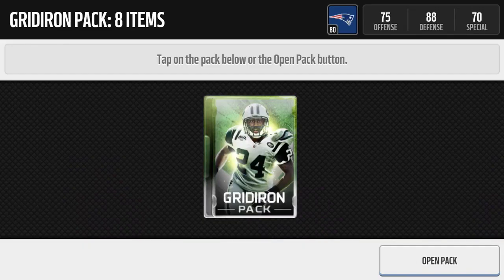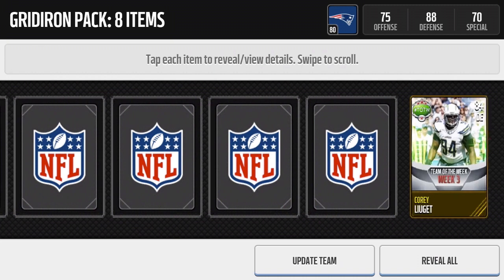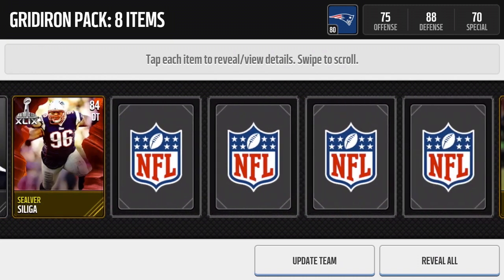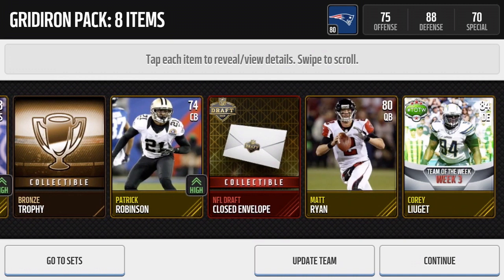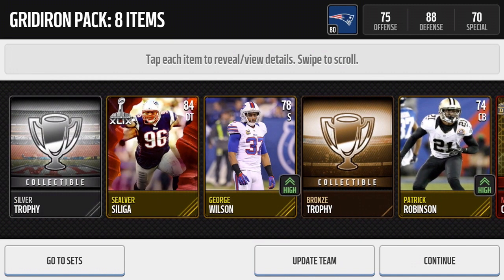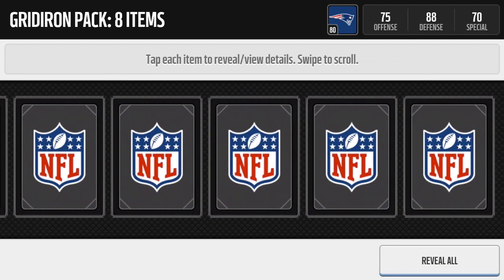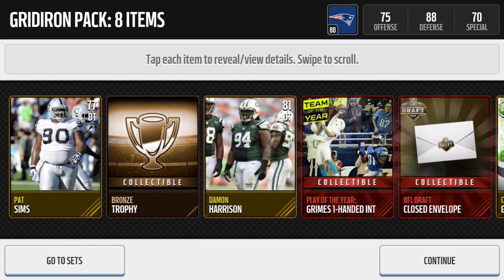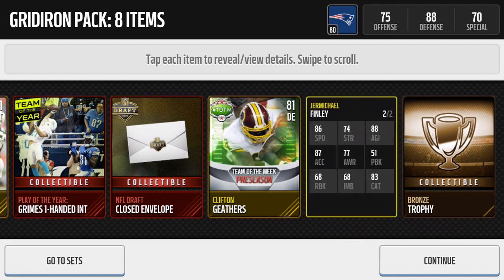Alright guys, we are back - first Gridiron pack on the mini account. Let's see if we can get a decent pull. Here we go: Cori Lugid, Silver, Matt Ryan, George Wilson, envelope, Patrick Robinson. Moving on to the second or third pack. Let's see if we can bang out a red in this one - bronze trophy, Pat Sims, another Brent Grimes collectible, pretty awesome. Manager Michael Finley, 84 overall, 86 speed - not too bad. Let's continue on, keep trucking.